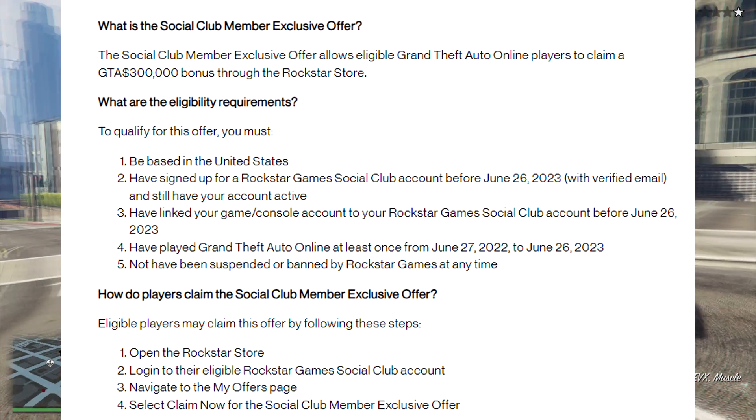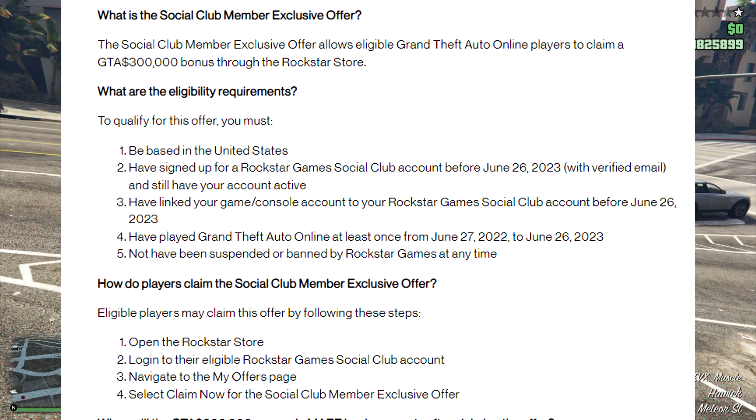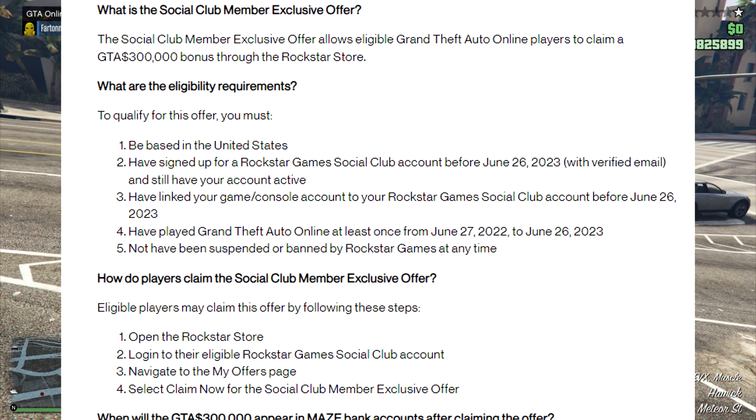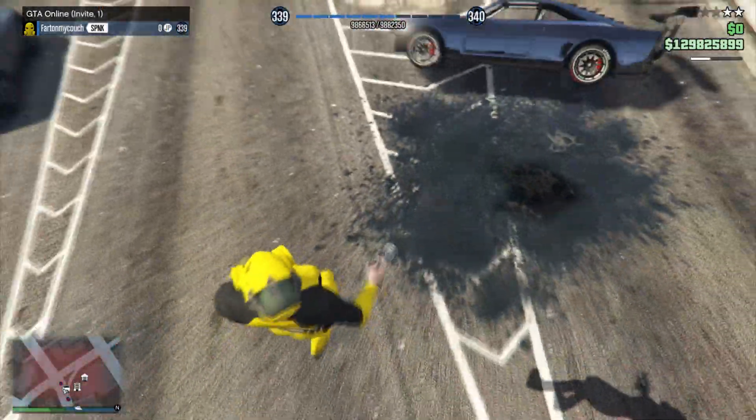And last but not least, you must not have been suspended or banned by Rockstar Games at any time. So basically your whole entire career — if you've been banned or suspended, you're not going to get this money. Once you guys claim the money, you're going to get it within 72 hours in GTA V Online in your Maze Bank account.